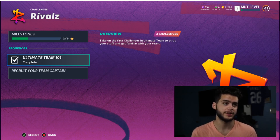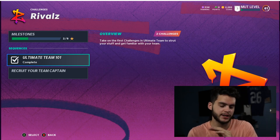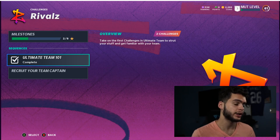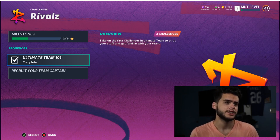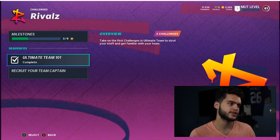Another key point: with a no money spent team you have to get guys who are the best fit for your team, not just guys you like. For example, Russell Wilson might be 100k and Jimmy Garoppolo is 30k — a quarter of the price. If Russell Wilson's stats aren't significantly better for your needs at that stage, you take Jimmy Garoppolo. We'll go over that more in a second.